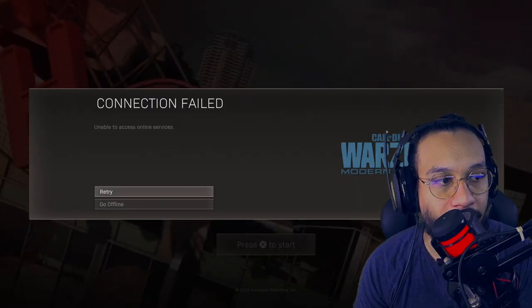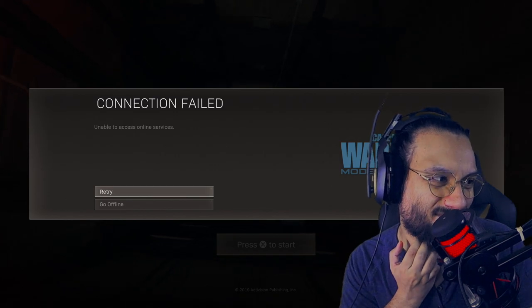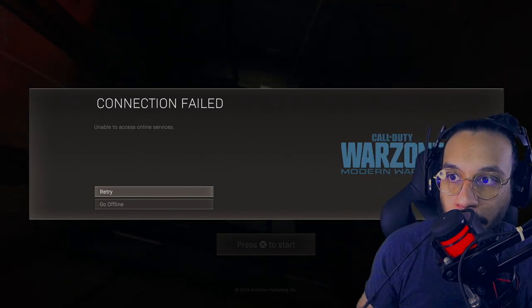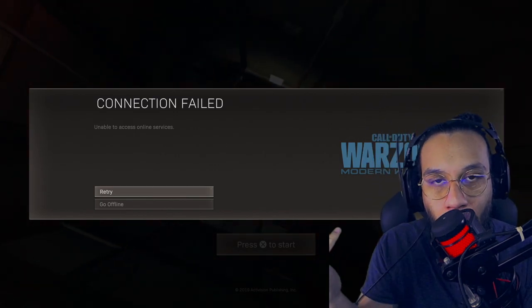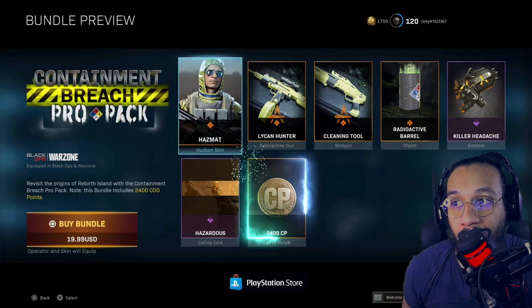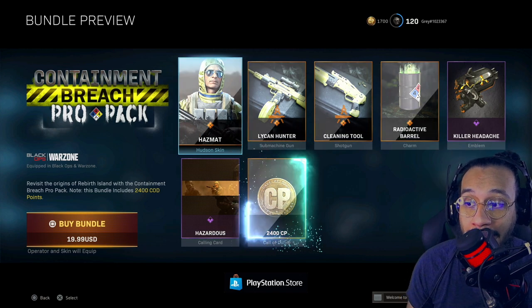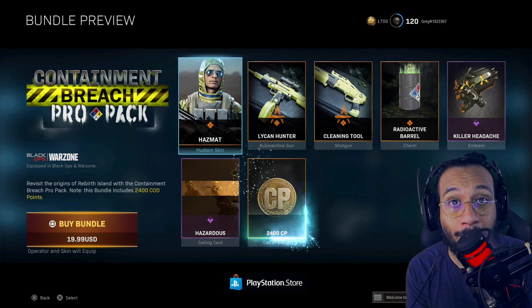I just lost internet again — I was just streaming probably like 30 to 40 minutes ago and we lost full internet in the apartment. I think something's going on with outages in the area. All right, five minutes later internet's back. So the Containment Breach Pro Pack, ladies and gentlemen — $19.99, you get 2400 COD points.